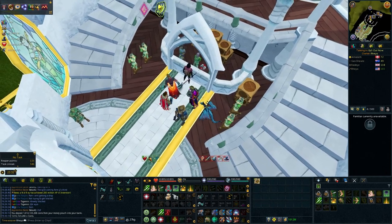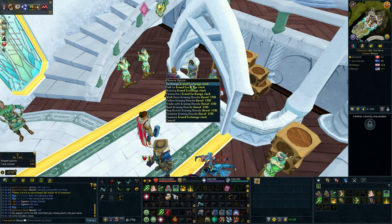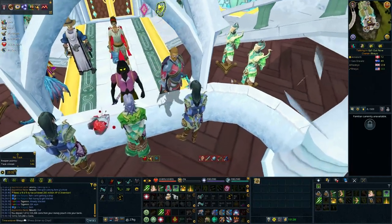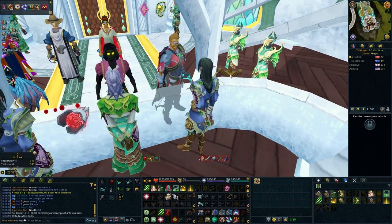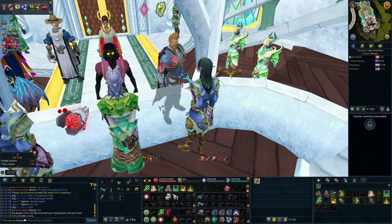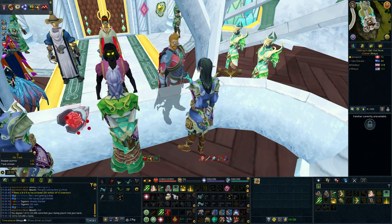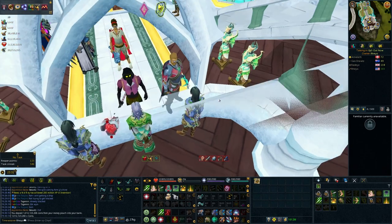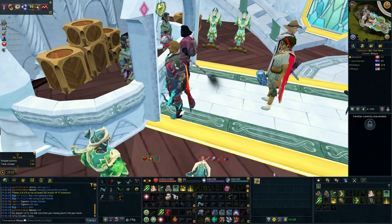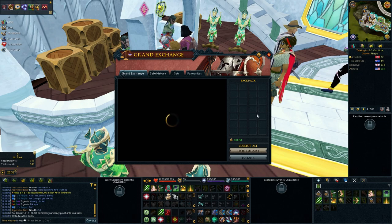It's been realistically closer to maybe 12 hours or so of grinding to get this last 200-some mil — different bosses, whatever my schedule allowed. I did about five to six hours of Nex straight, not a single drop, some duos and a lot of solos. About three or four hours at Kara, and three or four hours at Raksha. It's been super dry for drops lately. I don't want this to be a holdup, so I'm going to sell these four Hydrix to afford the last bit of the Grico money.